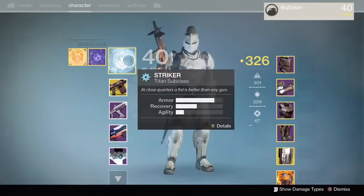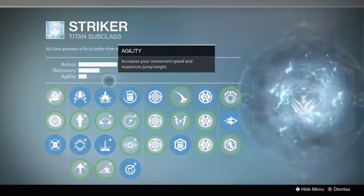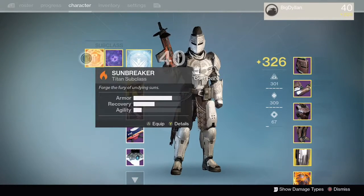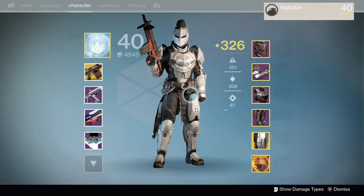Now let's get into the class setup. What you're going to want is high armor — this is going to be the main thing you want to prioritize in your subclass build. You're also going to want the increased control jump. You can have this set up on all three of the Titan subclasses, so don't feel like you're limited to a certain subclass.